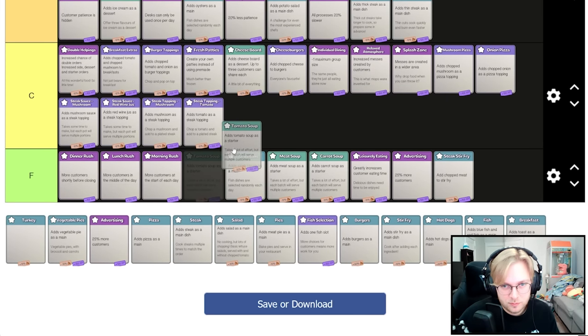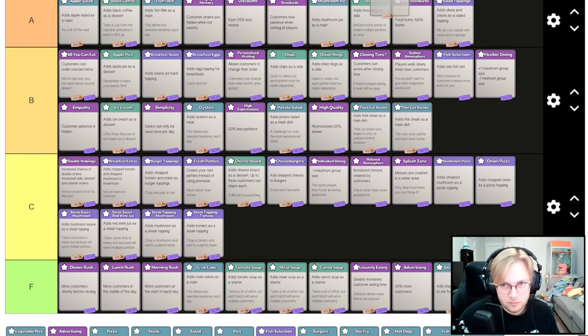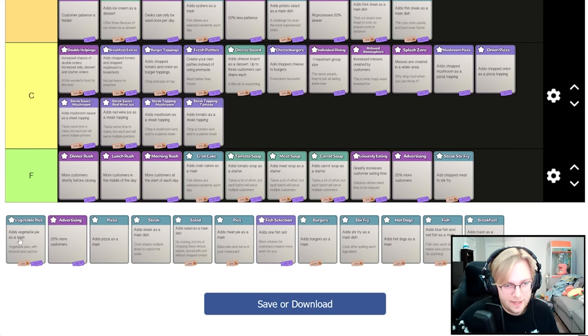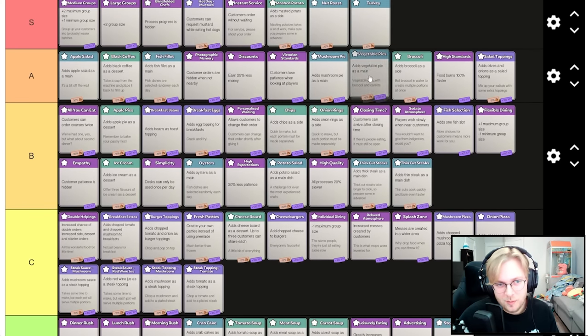Tomato soup is horrible but not as bad as meat soup and not as bad as carrot soup. Turkey — up there with the nuts. Adding vegetable pie — I think it's great. You want three different types of pies for the minus 15 percent. Advertising and fish are cards you can get multiple times so they're grouped separately.